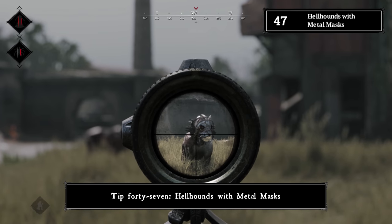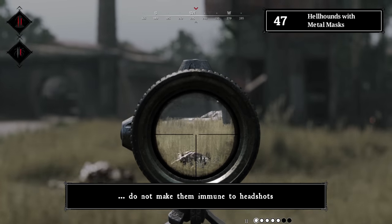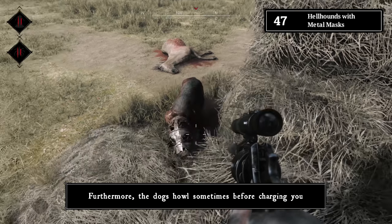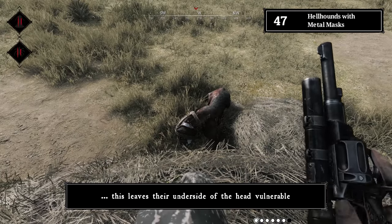Tip number forty-seven: hellhounds with metal masks. The metal masks of hellhounds do not make them immune to headshots — long ammo still deals damage and can two-shot them. Furthermore, the dogs sometimes howl before charging, raising their head, which leaves the underside of their head vulnerable.